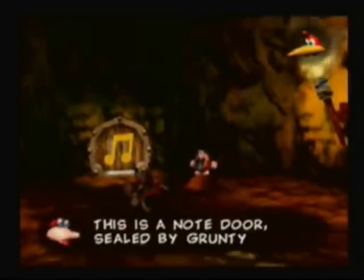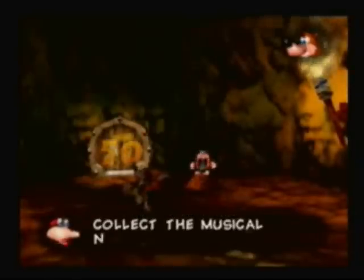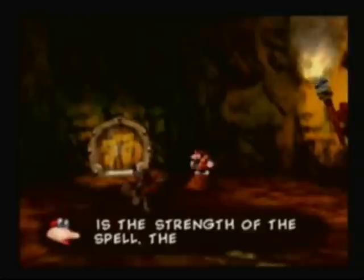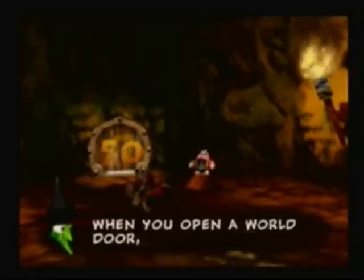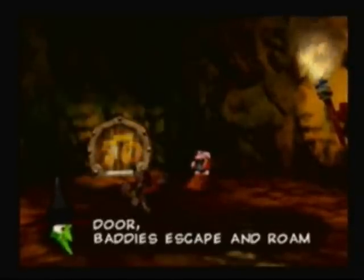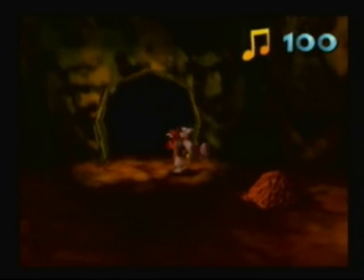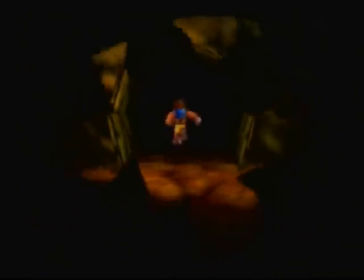Trying to get 100 notes in each world — they're needed to open the note doors. So yeah, this game is pretty easy starting out. Mumbo's magic is getting weak and we'll turn back. Mumbo's magic only works for a little while — if you go too far it won't work. I'm done with that stage. This is a note door — you must collect the musical notes from the worlds. We need 50, but I actually got a hundred, so I can open up the 50-note door. When you open that world door, baddies escape and roam once more.